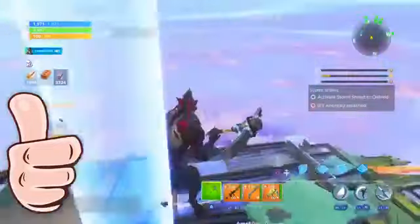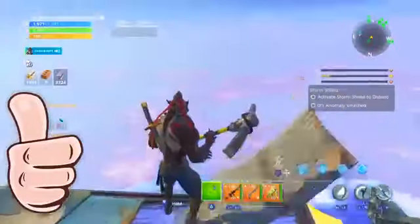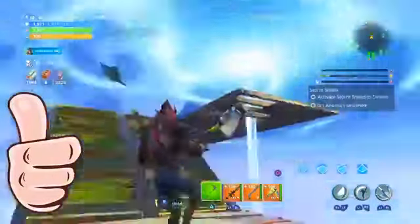What your mate wants to do on the outside of the storm shield is build up over the top, and make sure he's over this line as well.